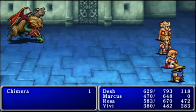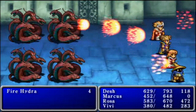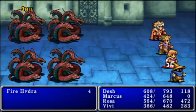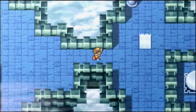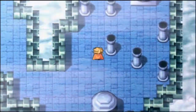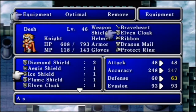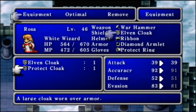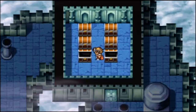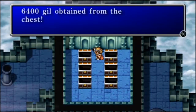Yeah, we're going to head to the right now. I'm going to run away from this stupid Chimera — just run away. Don't start this one-step crap, game. We get some more crap: a Protect Cloak. This looks like a not-as-good version of an Elven Cloak, so I'm not going to use it. Some clothes, a Gold Needle, and some other crap.